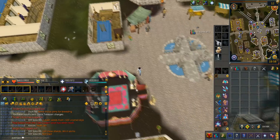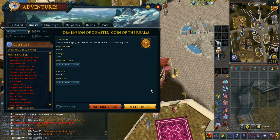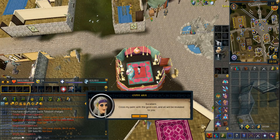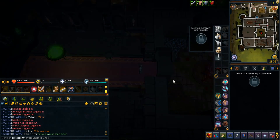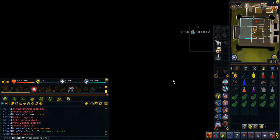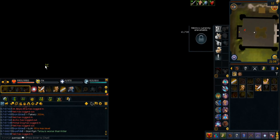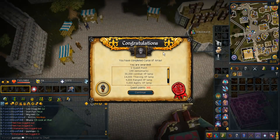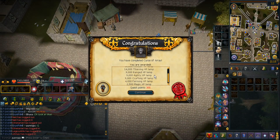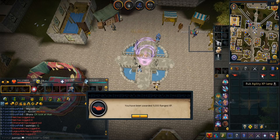I better start doing this quest called the Dimension of Disaster, and hopefully it doesn't take so long. I mean, it definitely is a really long quest, so let's get started. I'm ready for this fight. I remember doing this on my main account — it was so hard, took me a few tries — but hopefully this one shouldn't take so long. And there it is, I just completed that quest! It's really, really easy — that fight. I don't know how, but this was just so easy.